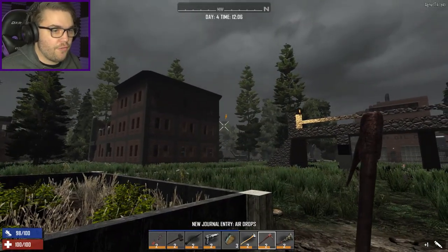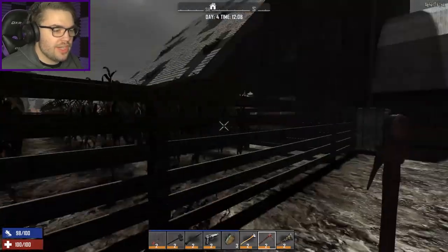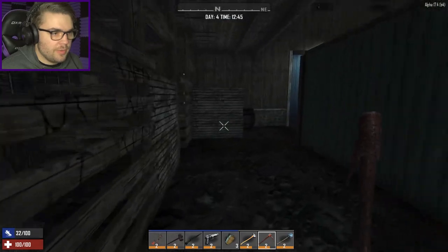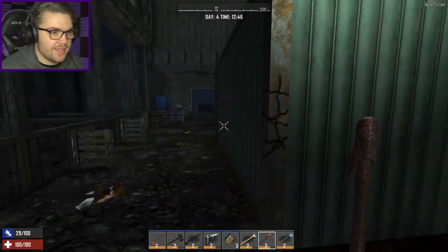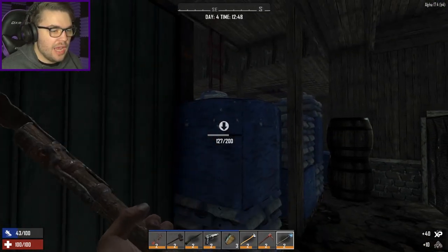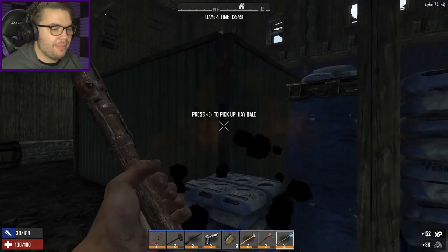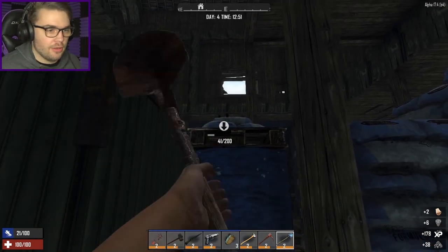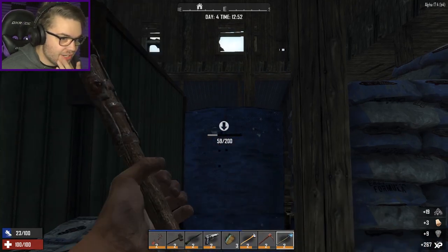That drop is a freaking long way away — I'm never going to get that, it's on the other side of the freaking world. This joint should still be empty of Jeffries from the last time I came through here. Look at all the stuff waiting for me — there are bags and boxes and everything a man could want. Almost everything I need is in this barn for the killing corridor. It's going to take me a while to dig it all up though.